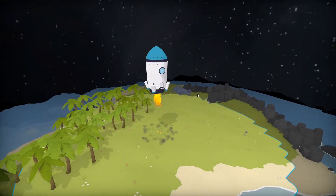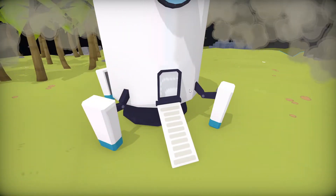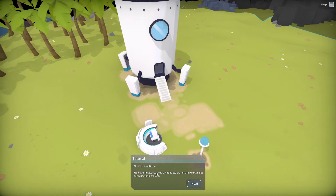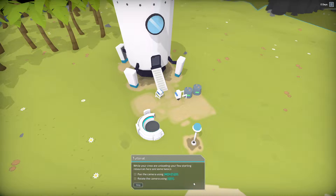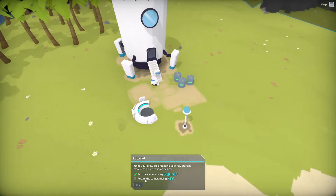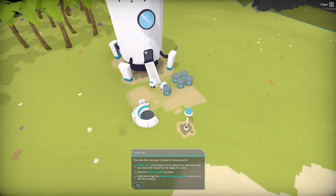Well, how nice is that? Looks like our rocket just landed here. At last, terra firma — we've finally reached a habitable planet. I'm DroneBotFightingPie and in charge of colony operations. Now it's just going to tell us to do all the basic camera stuff. It's the same camera controls as Surviving Mars, which is very nice.